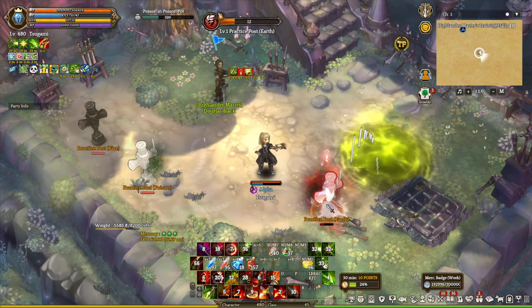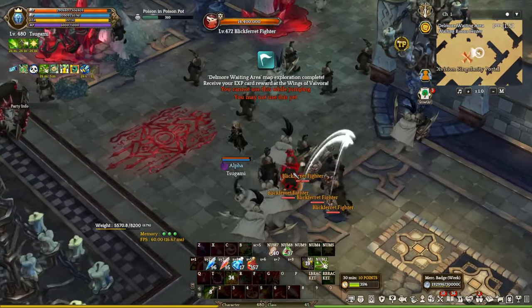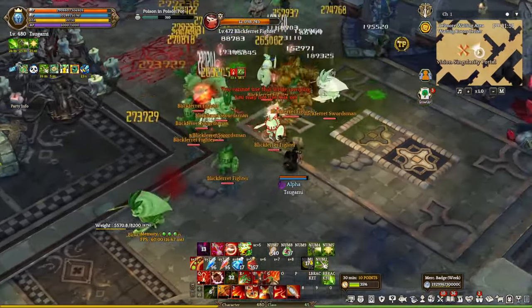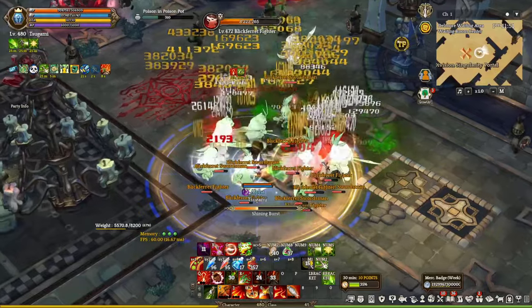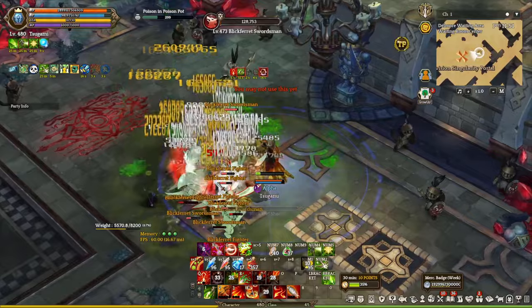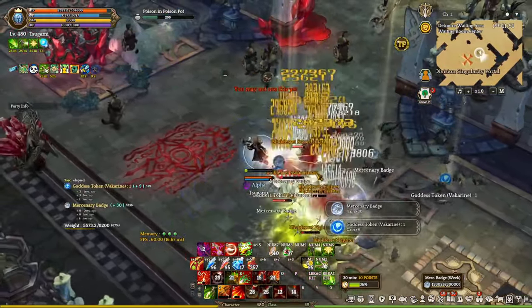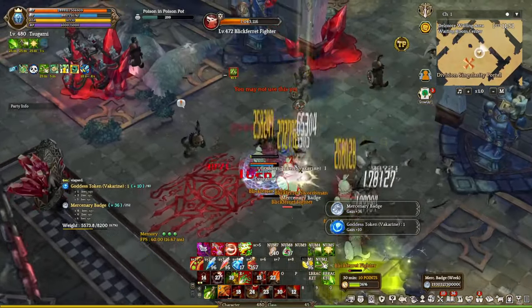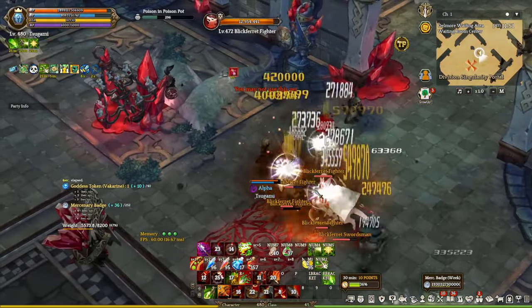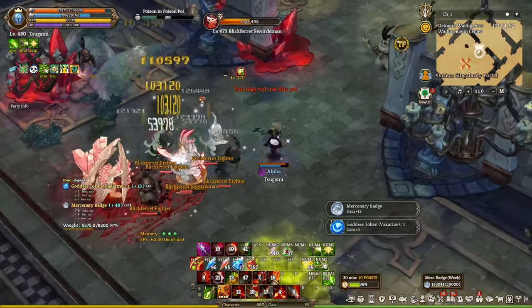Once you finish all your combos, you can go ahead and just auto attack your target until your skills are up again. This whole build is rather interesting because I have always wanted to find an auto-attack build for Archer, and this build just fits right in. It has additional damage synergy between two classes such as Obelester and Core Shooter, and Wugushi's damage-over-time effects make it so much better. The build is very comfortable to use for fuel farming as an Archer class.